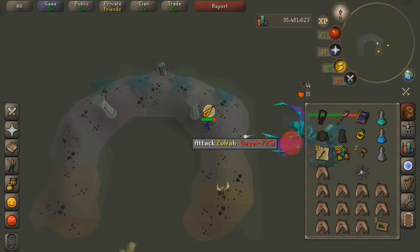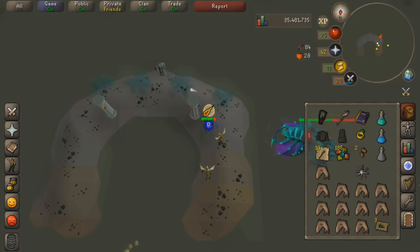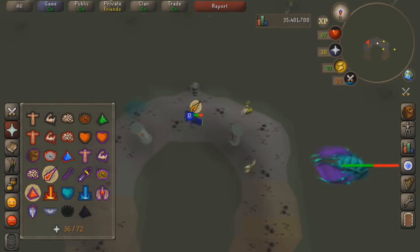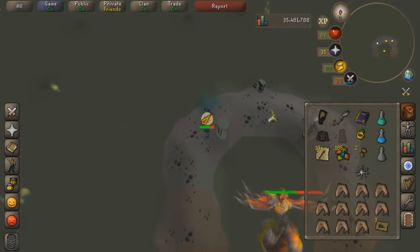Setting up a specific page for Zulrah with all your items, teleports, and potions visible on one page without needing to scroll is going to be extremely helpful. Also, removing any extra tasks or items you need to click on during the fight will help tremendously - so make sure you have a Ring of Suffering, and a Serpentine Helm if you want one, although it's not required.